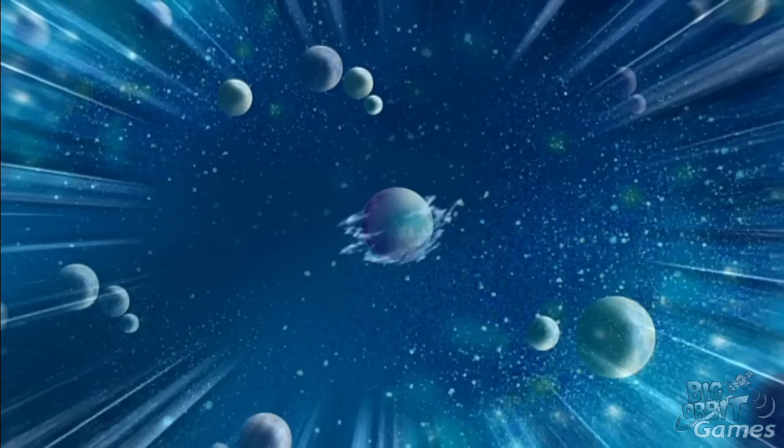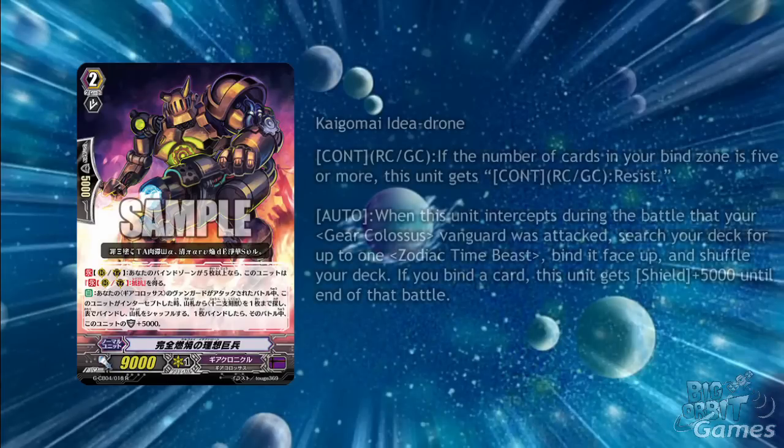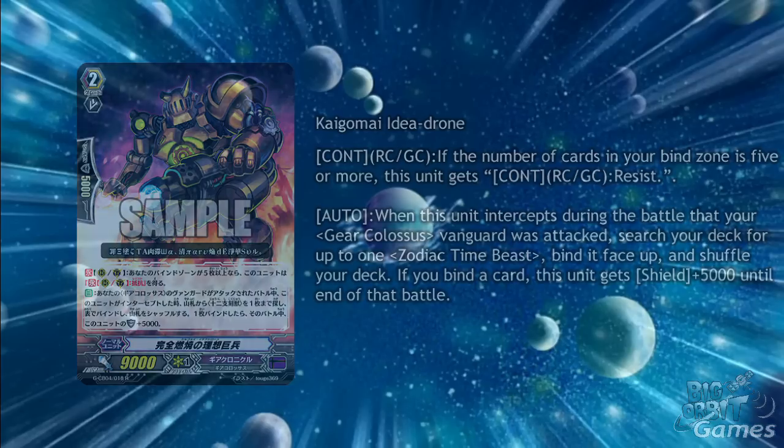We also get yet more Colossi. A great grade 2 is Keigome Idea Drone. As a continuous on the rearguard circle and guardian circle, if the number of cards in your bind zone is 5 or more, this unit gains resist. When this card intercepts during a battle that your gear Colossus Vanguard was attacked, search your deck for up to 1 zodiac time beast, bind it face up, and shuffle your deck. If you bind a card, this unit gets shield plus 5000 until the end of turn. So not only do you get extra defence, but you also get to set up Demiurge, and it's still at 9000 power, which is really amazing. It's a really good card.